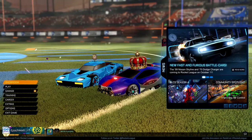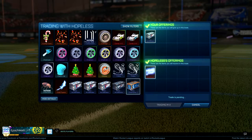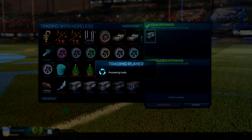So I took one of those accelerator crates and traded it for a Burnt Sienna Data Stream. I think this item is underrated because it has a nice gold color, and lots of people would be willing to pay a full key for it.